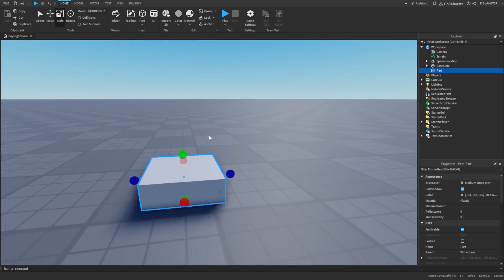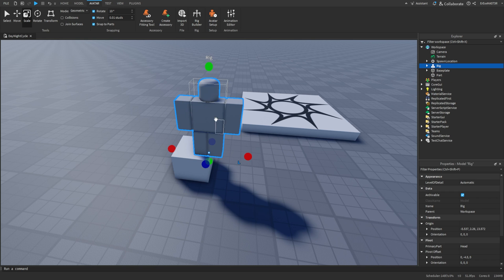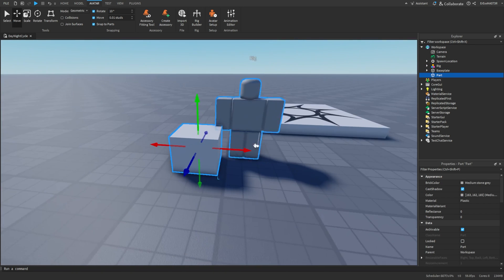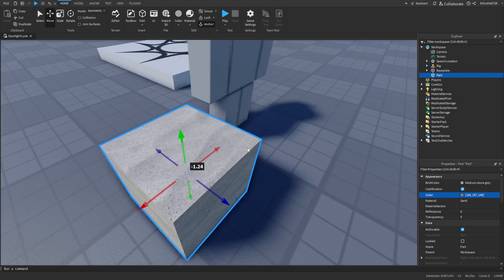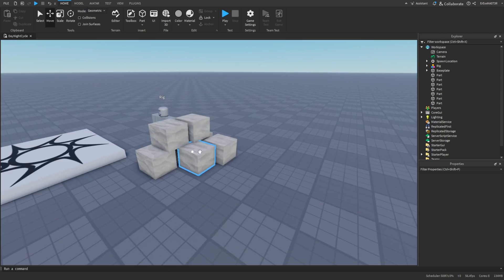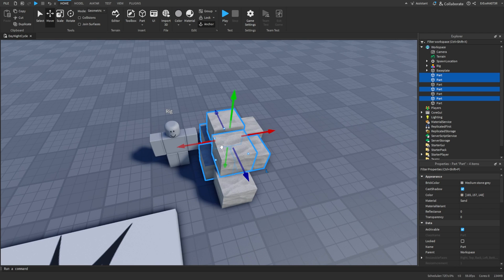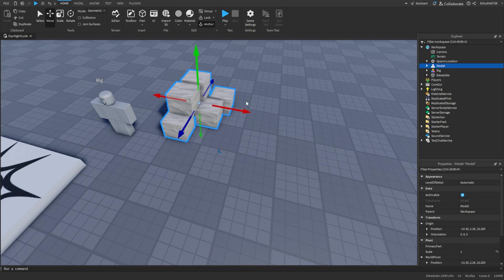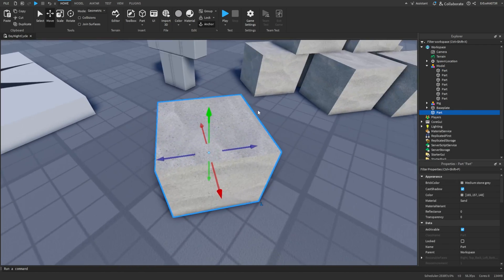First thing we need to do is make a couple of models like some boxes or something like that. I'll import a rig so we know what the size is, and I'll just anchor them. Okay, so these can be our boxes — doesn't really matter how they look. Let's just group them.